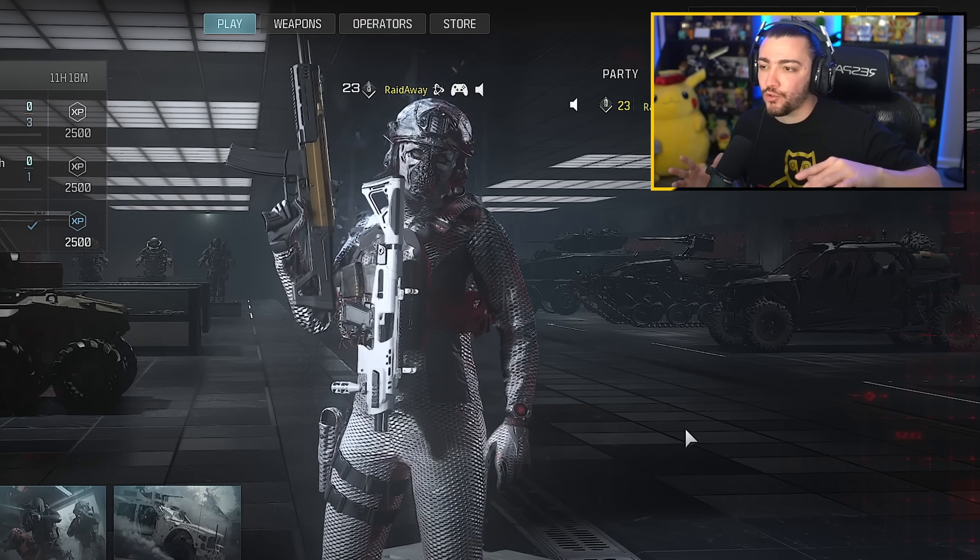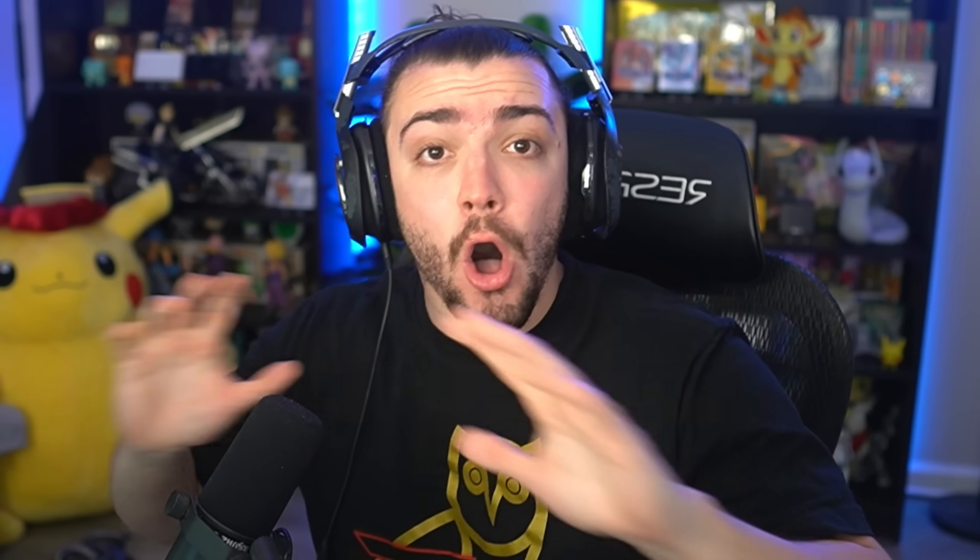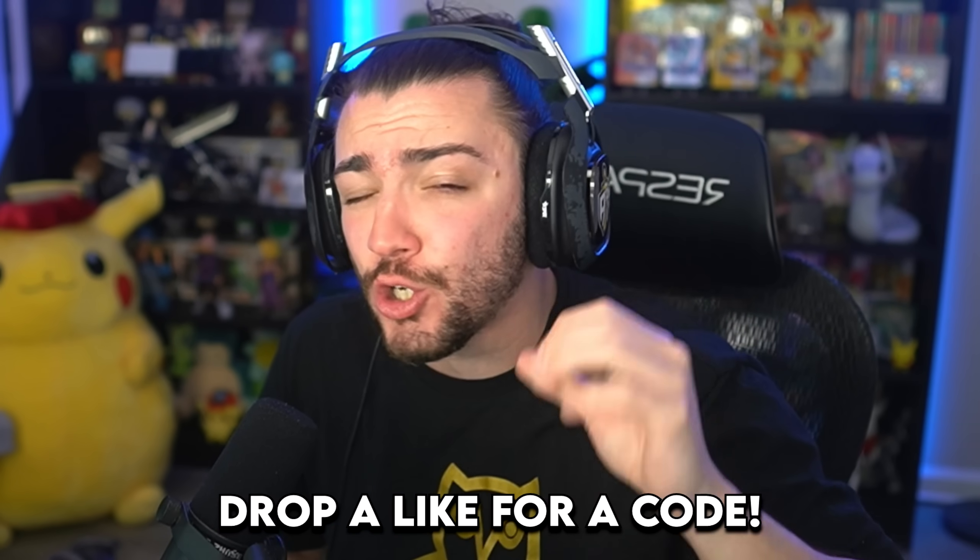PC gaming is kind of where it's at — you can mess around with your graphics settings a lot more compared to console and you can have better frames. Also guys, Call of Duty sent me 10 PC Xbox beta codes. If you need one, drop a like on the video and let me know in the comments your Twitter or Instagram — I'm gonna try to message a few of you and hook you up.